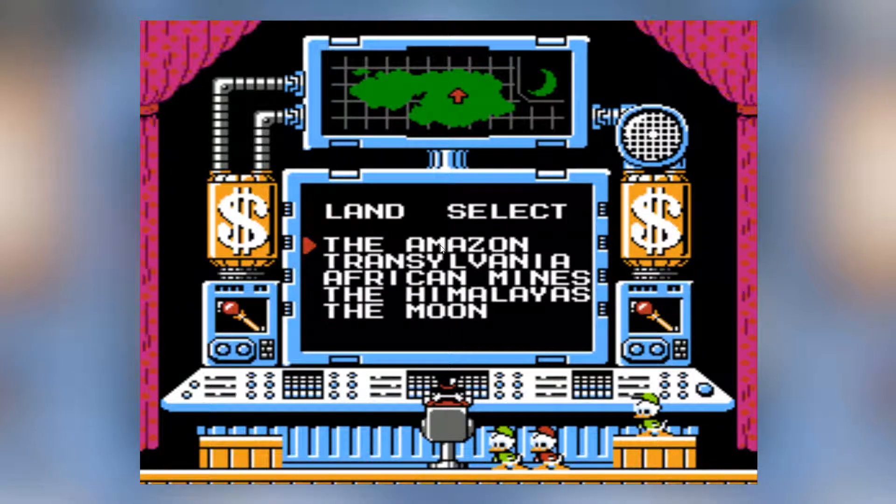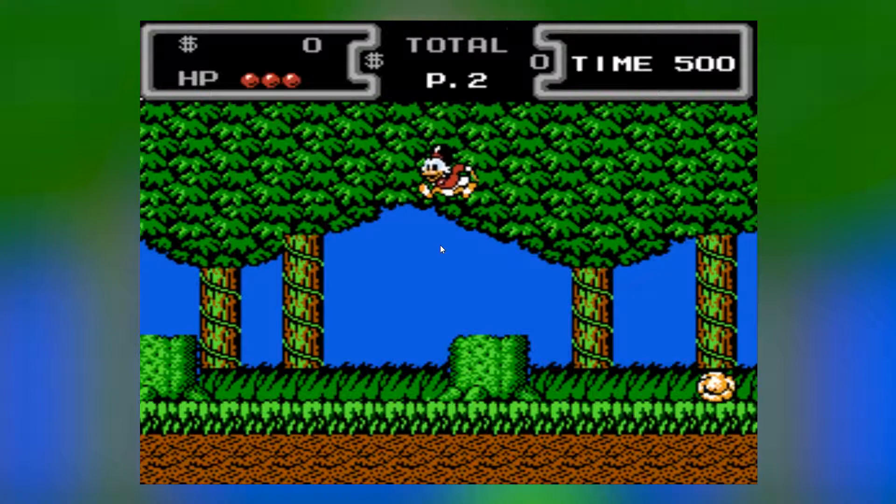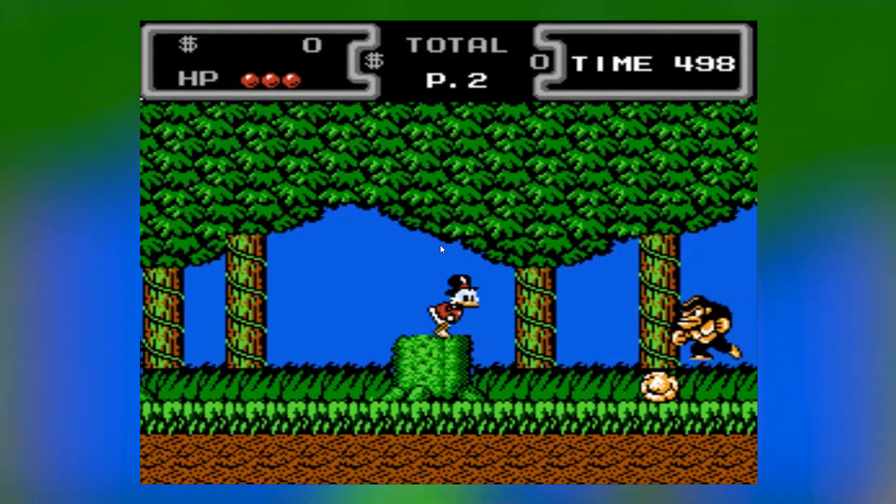We've gone for the normal difficulty and let's choose the land. We've got the Amazon, Transylvania, Evergood Mines, the Himalayas, or the Moon. I want that piece of cheese. Anyway, let's go for the Amazon to start with — we're not going to cut this out, this is pretty much straight non-edit video. Here we go.